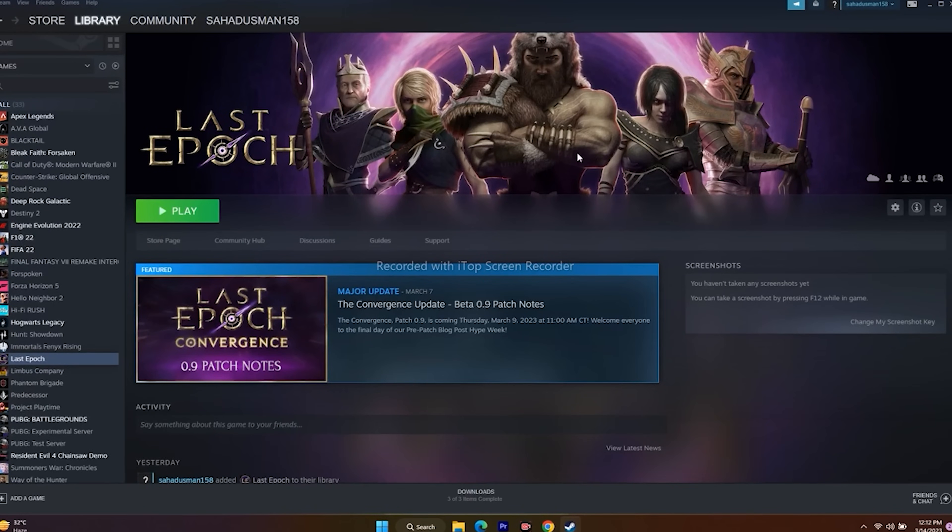Next, unplug all USB devices. Remove everything from USB ports — including controllers, Logitech wheels, joysticks, and any other peripherals. Then launch the game first, and once it's launched, connect your peripherals back. This did work for many users.